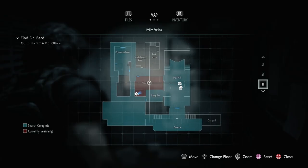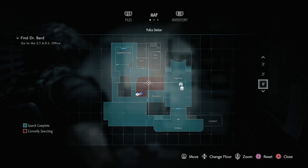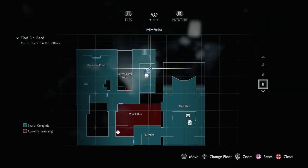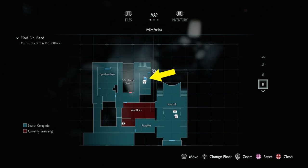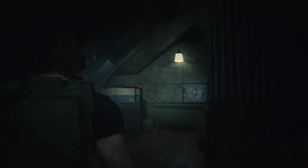In case you have missed it, the safe location is in the first floor, right here in the West office. The code location for the safe is in the same floor, the first floor, but inside the dark room, on the top of the cabinet, right here as soon as you enter.